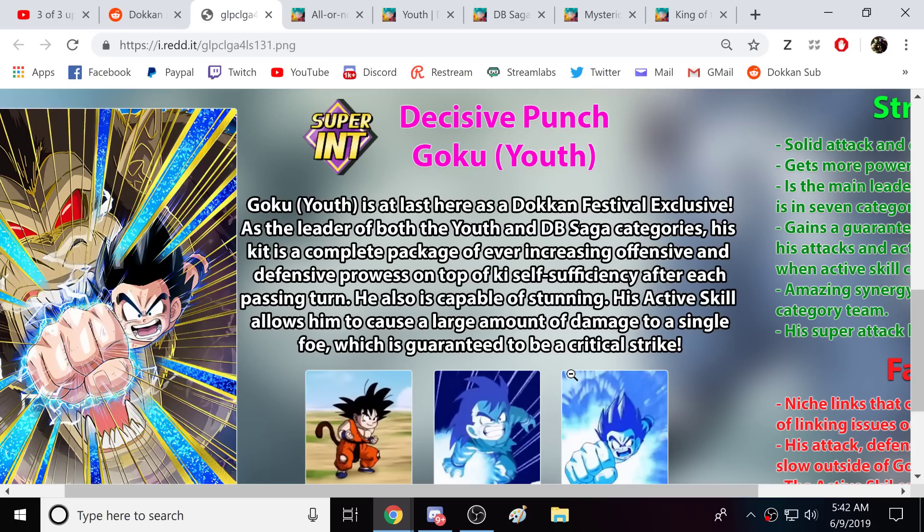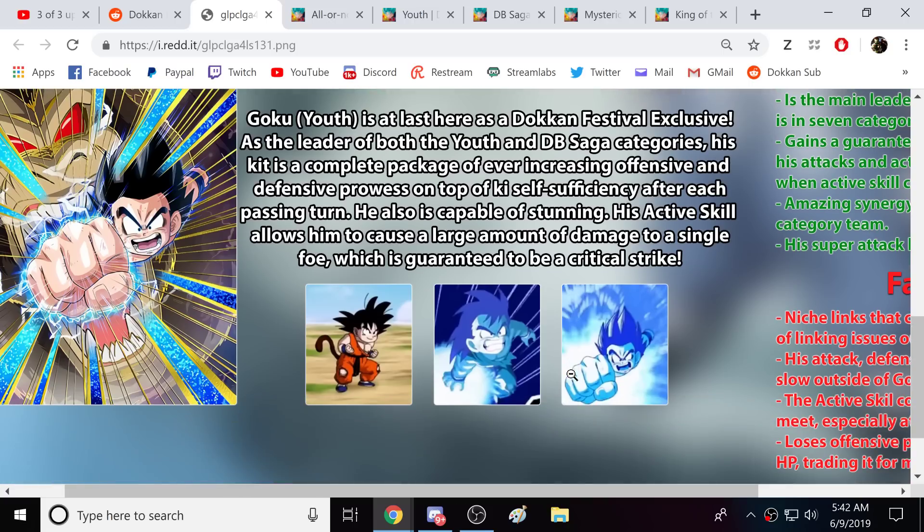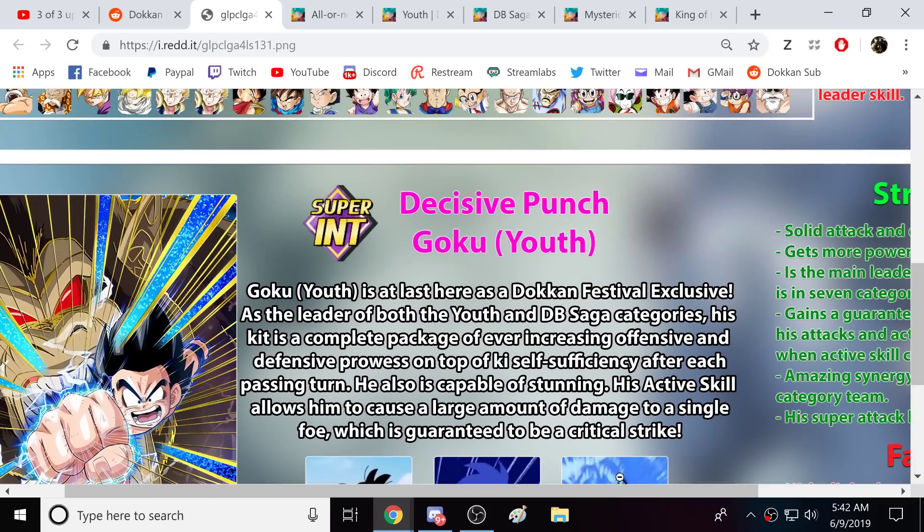Capable of stunning. His active skill allows him to cause a large amount of damage to a single foe, which is guaranteed to be a crit. I mention it constantly, but when Kid Goku gets that active skill, all attacks on that turn are crit — so that's a really big deal.